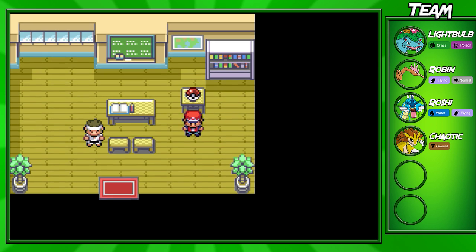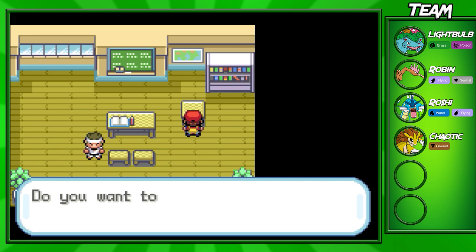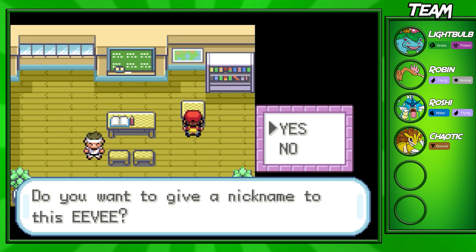I don't really have any friends that play this game. But there will also be a Pokeball right on the table right here, and it's going to be an Eevee. This is the only place where you can catch or get Eevee in the game, so I recommend coming up to this building. Most people don't know about it, but Eevee is a pretty useful Pokemon.